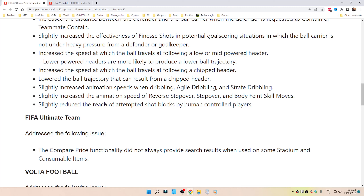Slightly increased the animation speed when dribbling, agile dribbling, and strafe dribbling. Slightly increased the animation speed of reverse step-over, step-over, and body feint skill moves.